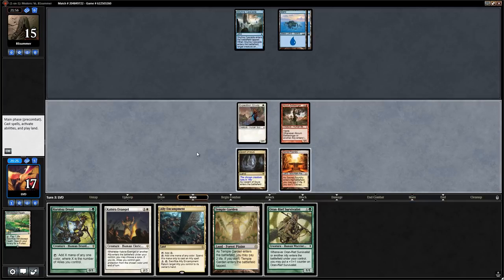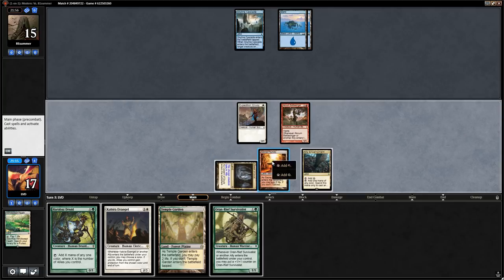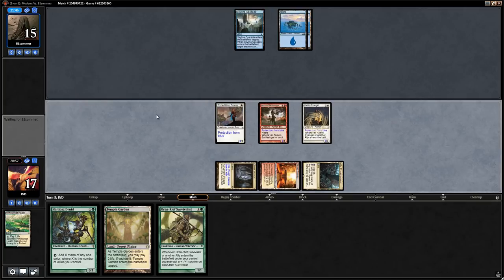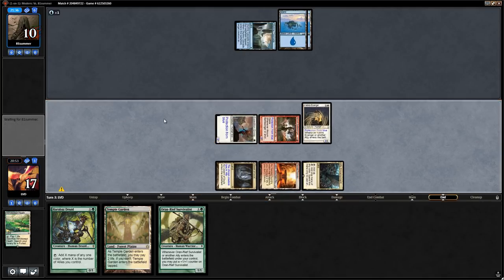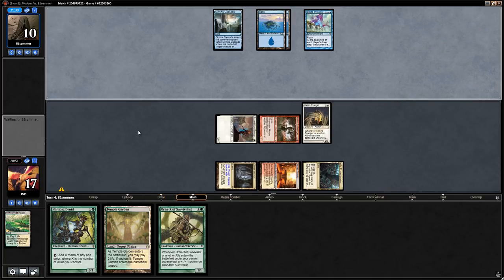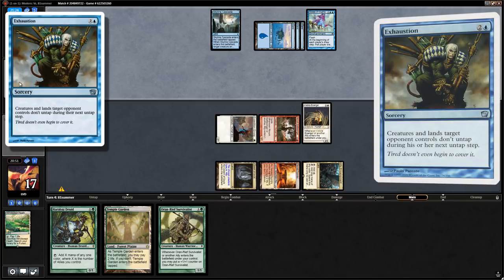We play Ally Encampment, tap Cavern, and play Evangel choosing blue. We attack for five. Opponent is down to ten as they cast Dictate of Kruphix at end of turn — both players draw extra cards, but opponent gets first crack since it had flash.